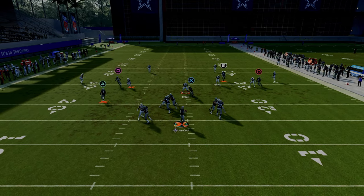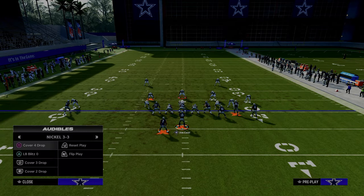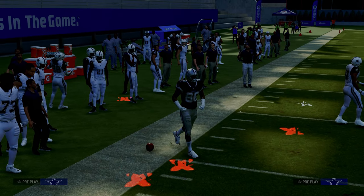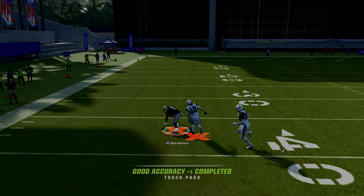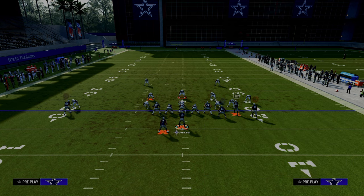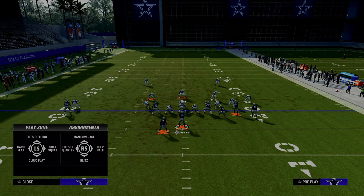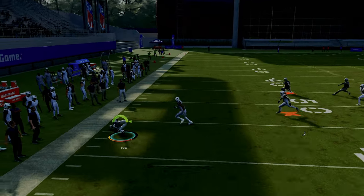Against man coverage with running back wheel routes, you can lob it up and over the top for a big play. If they're playing press with a solo wide receiver corner in a third, we can throw that route — putting the tight end on block and release drag gives a little more time since it takes a moment to develop. This is one of the better setups overall, with great man and zone options.